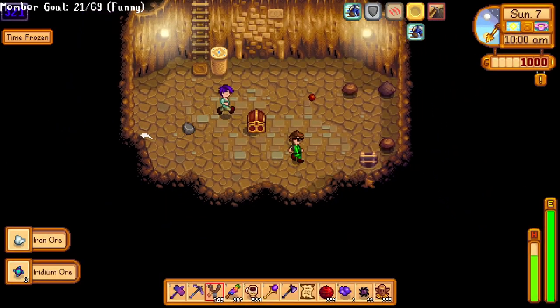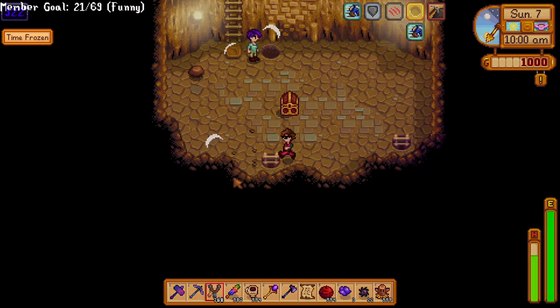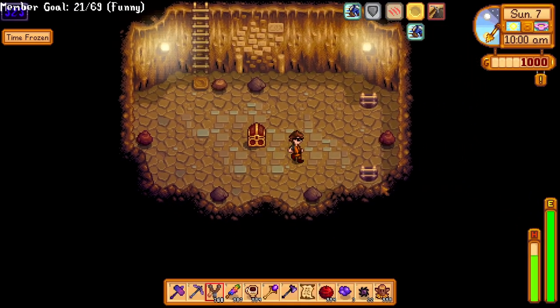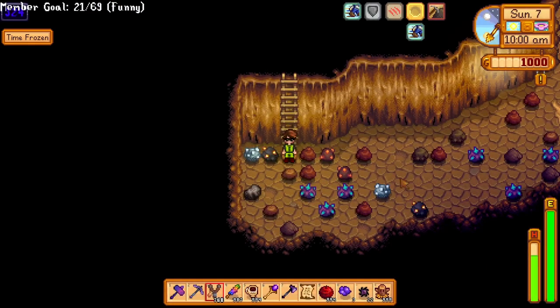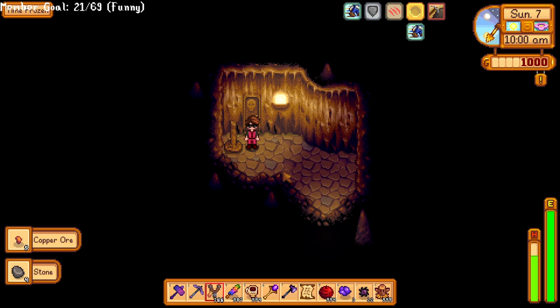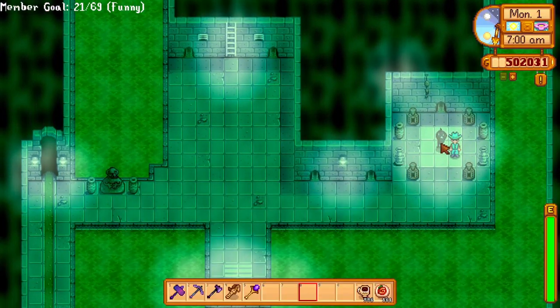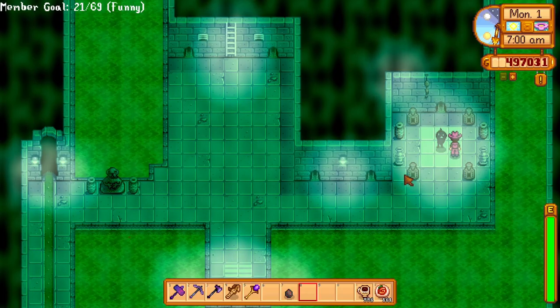Krobus is a fan favorite, though he doesn't have a super intricate story — we don't know a ton about his past or how he got into the sewer. He likes pumpkins, diamonds, iridium bars, and void eggs. I normally just buy void eggs from him for 5,000 gold and give one back to him for easy heart gains. His birthday is on Winter 1st.